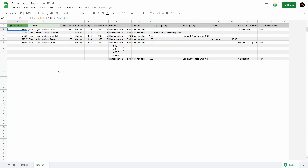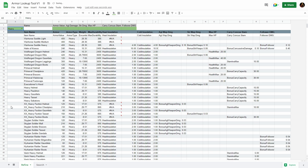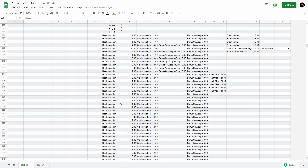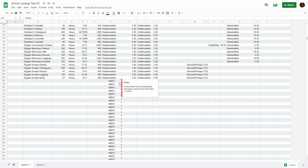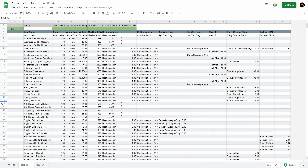Now if you want to know the best armor with a specific stat on it, that's where the Refine tab comes into play. From the Refine tab, start by choosing the armor type — light, medium, or heavy. Let's select heavy armor. Give it a moment and it will populate everything listed as heavy in the game. Once you see the hashtag-ref-exclamation, that's where the armor list stops. On this screen we can see armor value, type, weight, durability, heat and cold insulation, agility weapon damage, strength weapon damage, max HP, carry, concussive, stamina values, and follower damage.